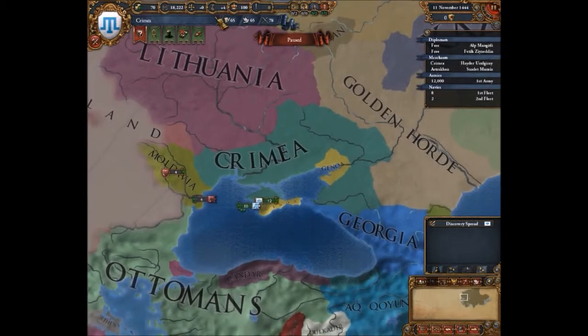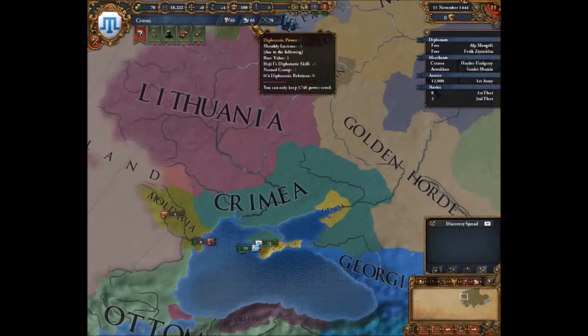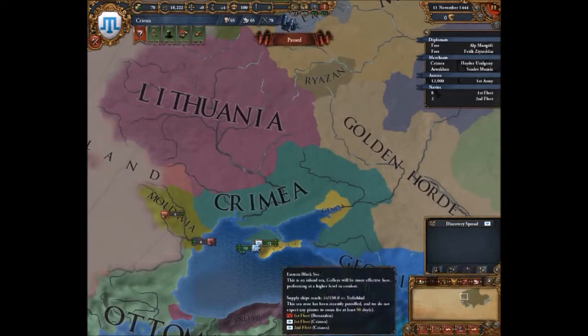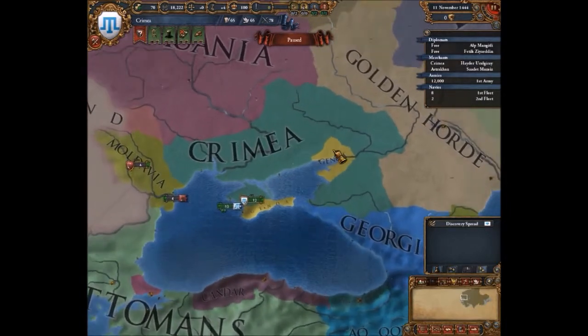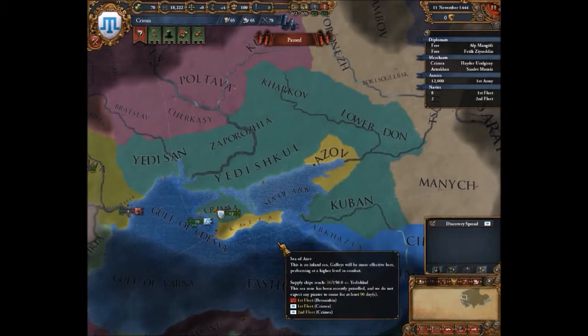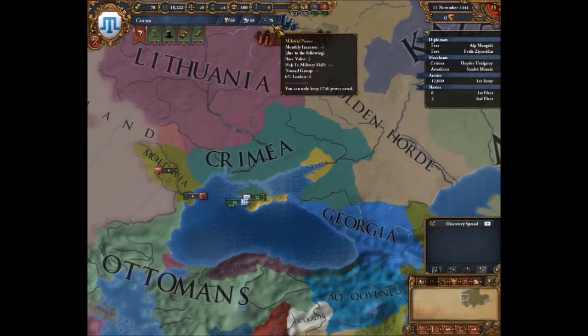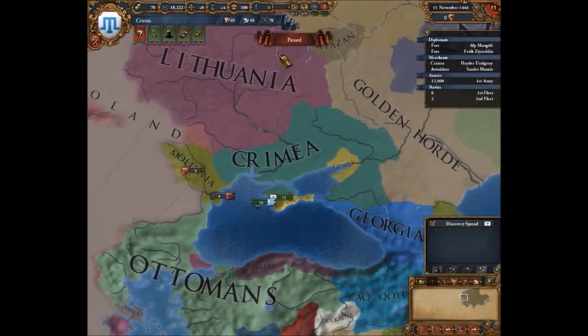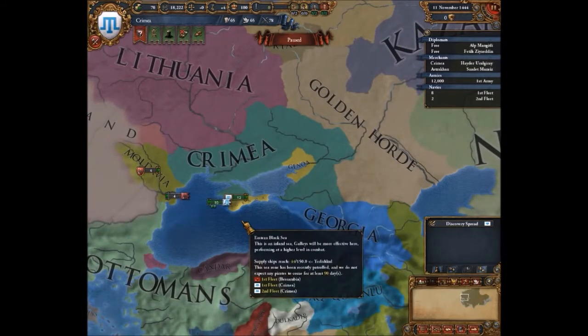Admin points are used for coring — making a conquered territory officially part of your nation. Diplomatic points are used a lot in peace deals, for example if you want more territory than your war goal. So if I went to war with Genoa for Kaffa and wanted Azov as well, it costs diplomat points to take Azov since Kaffa is the war goal. Military points are probably the least used — mainly for buildings and military leaders. Especially as Crimea, you normally have a surplus of military points.